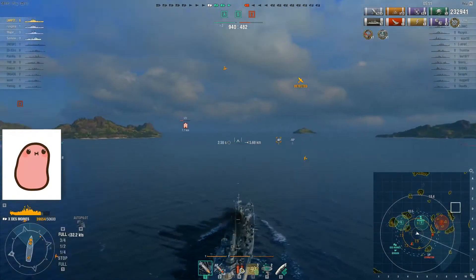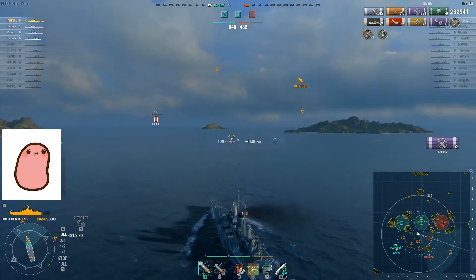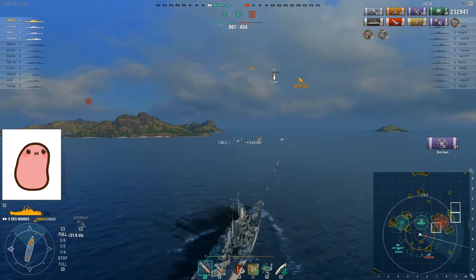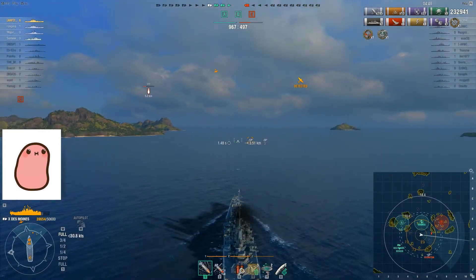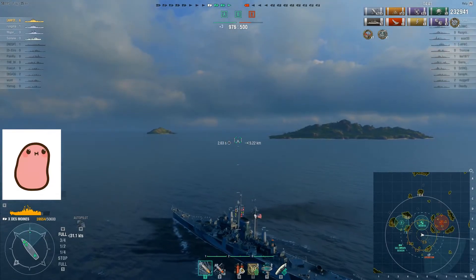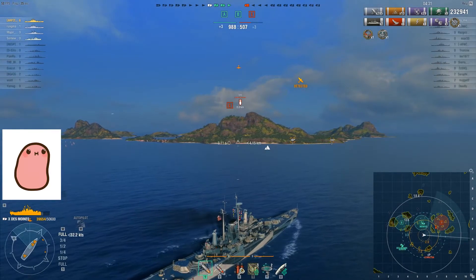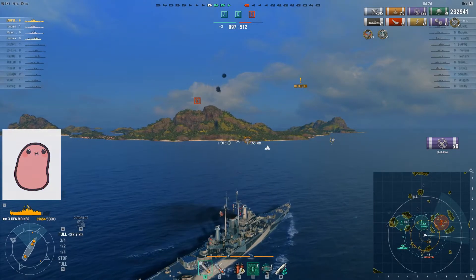It looks like the Lexington is starting to run out of planes, because that is a less-than-full-strength squadron coming in. The Lexington was last spotted behind that little island to my right, so that's why I'm aiming over there. But in hindsight, looking at the direction of the planes, he's no longer there. It looks like we're going to be winning on points before we get to hunt him down. He's got another incoming single squadron of dive bombers, but since we've got a couple seconds of the game left I'm just going to defensive fire them down. You can see how quickly they melt to Des Moines anti-aircraft.